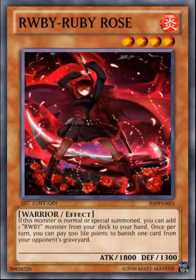The first card is Ruby Rose. She is a level 4 fire warrior with 1800 attack and 1300 defense. Her effect reads: if this card is normal or special summoned, you can add one Ruby monster from your deck to your hand — kind of like Stratos, really good. Also, once per turn, you can pay 500 life points to banish one card from your opponent's graveyard. I'm possibly considering raising that cost to 1000, since banishing from the grave is a decent resource but doesn't matter for every deck.